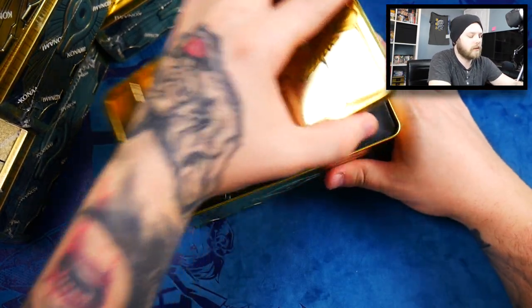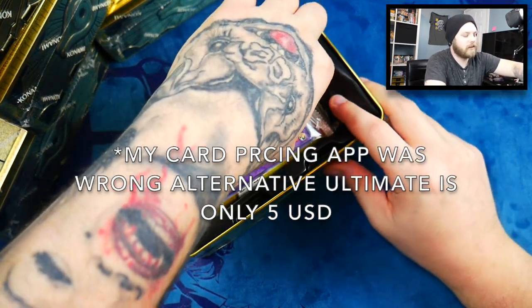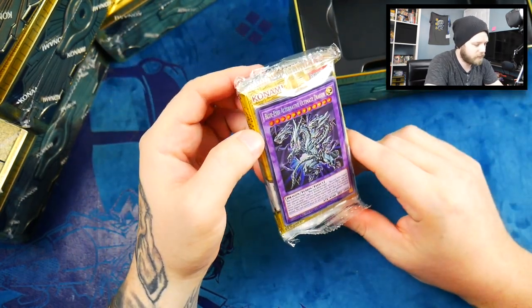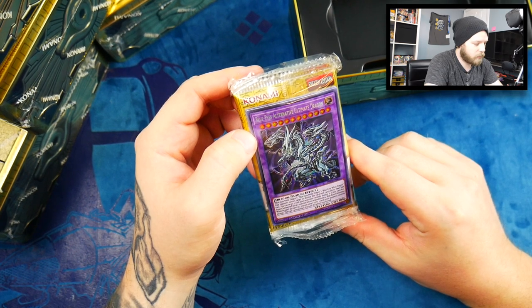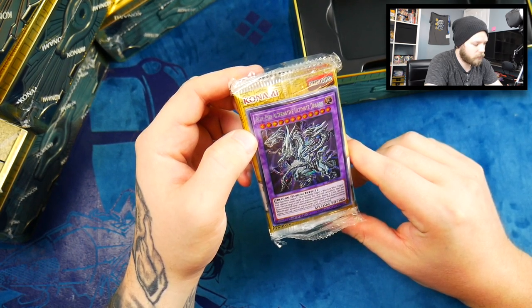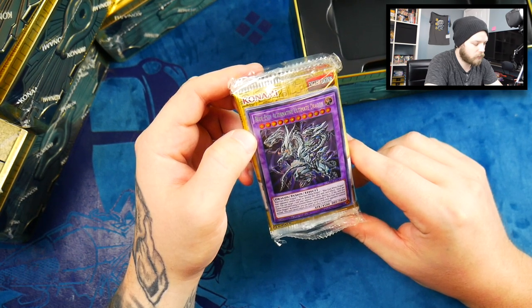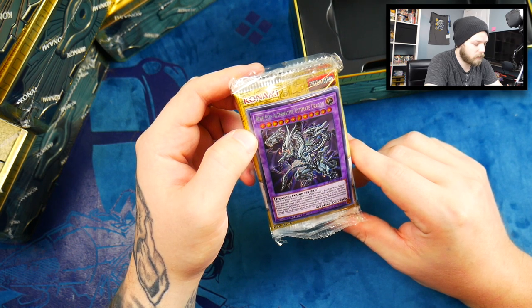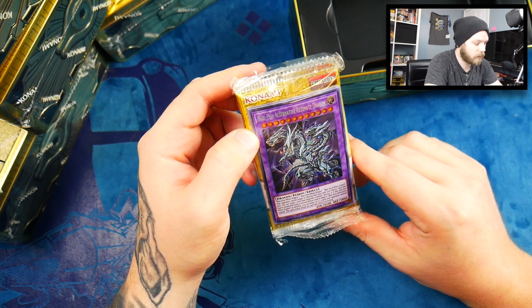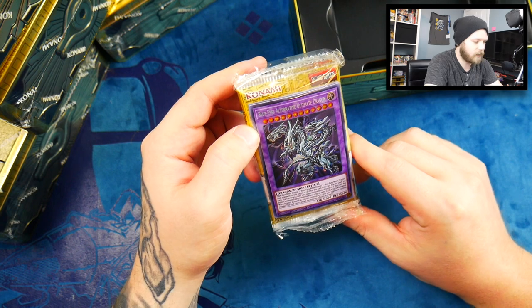So there's ten dollars in here. It takes three Blue Eyes, your opponent cannot target or destroy this card with card effects. Once per turn you can target one card your opponent controls and destroy it. If this card was fusion summoned using a monster whose original name is Blue-Eyes Alternative White Dragon as material, you can treat up to three cards your opponent controls instead.